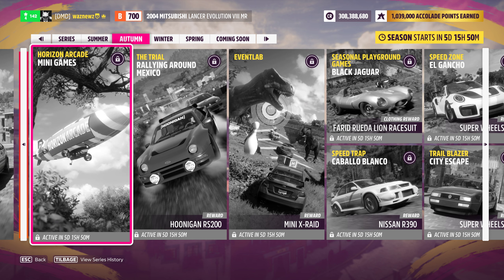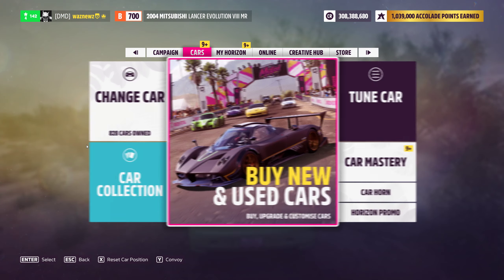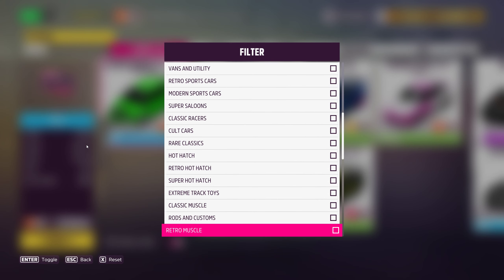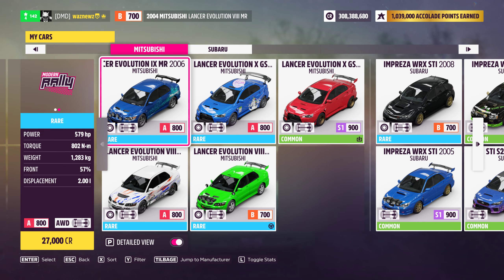Verizon games and mini games explain themselves. Then we get to the Trial — Rallying Around Mexico. It is a B700 dirt racing event in modern rally cars. Now if somebody says we did that a couple weeks ago with the Subaru vs Impreza thing — well, they might as well have used that, because if you go find your rally cars you'll notice it is Subarus and Mitsubishis. That's it.